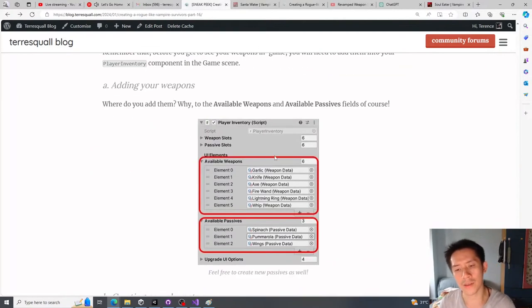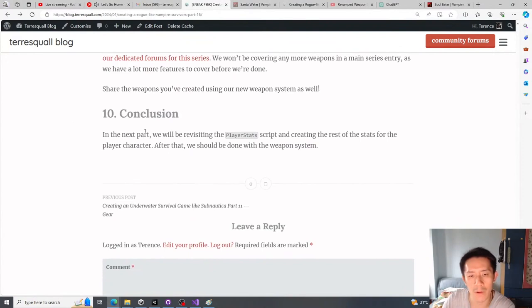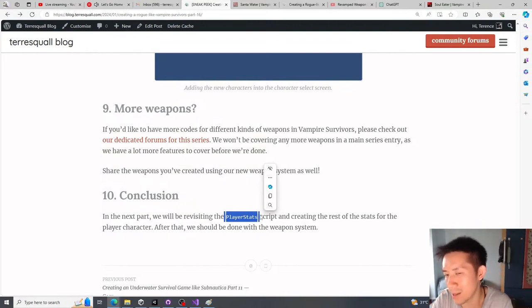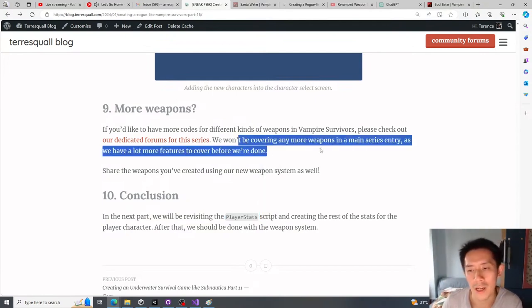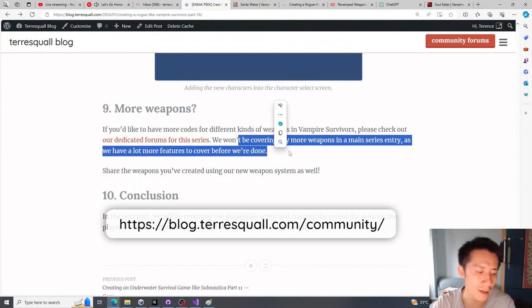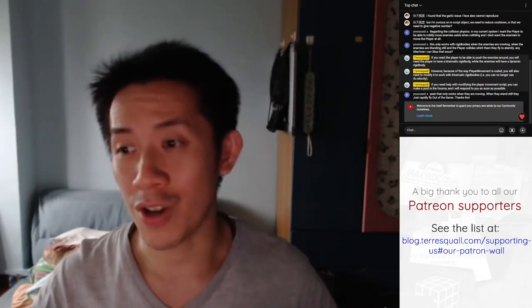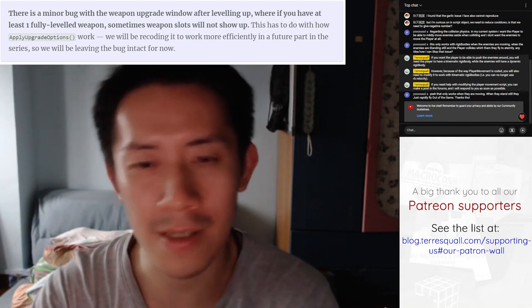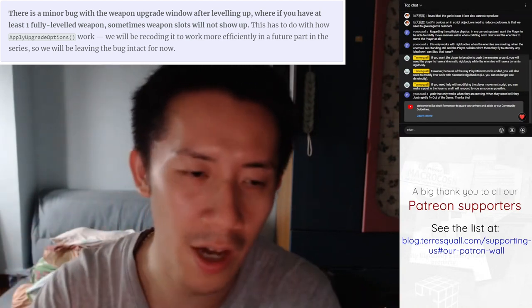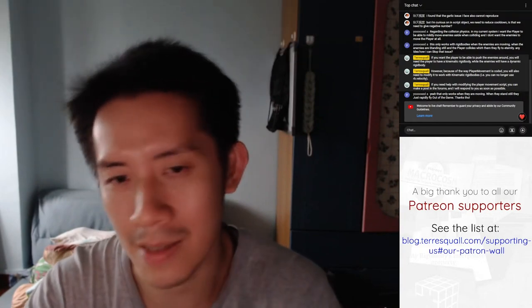After finishing the weapons, add them to your inventory. The next part will revisit the player stats — there are 17 player stats and we've only implemented 6, so we'll implement the rest and tie them with the weapons. After this part, no more weapons will be covered in the main series. If you want more weapons, post requests on the forums. If you've created any weapons yourself, share them there as well. Thanks for joining — if you have any questions, leave a comment or visit the forums.